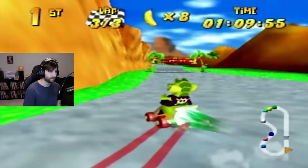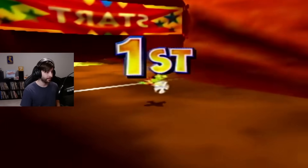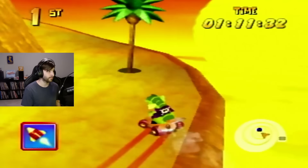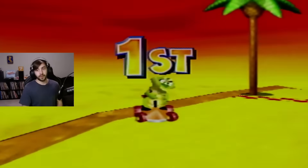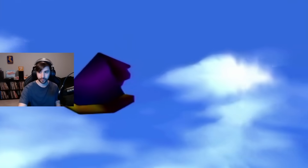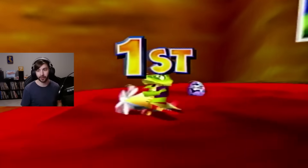There are four pieces of the Whizpig Amulet to collect and they are required to beat the game. I completed the silver coin challenges in each course and somehow beat Tricky on my first try in a rematch. With the first piece of the Whizpig Amulet collected, I went on to get gold in the trophy race and beat the challenge level Fire Mountain.